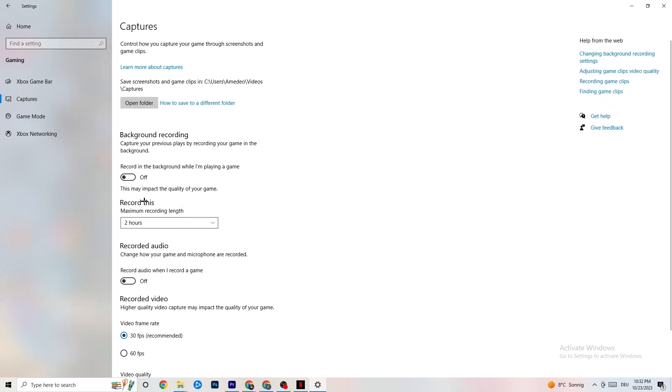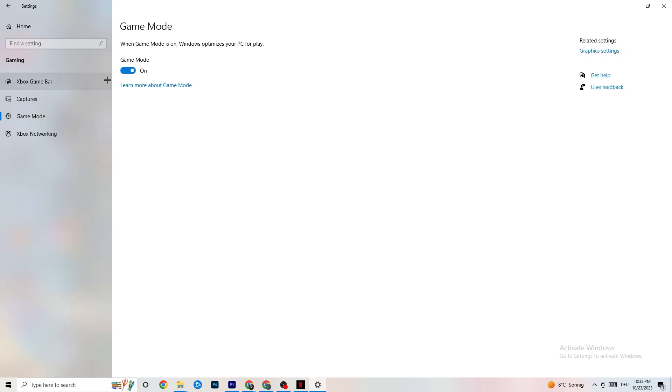Next, click on 'Captures.' Go to 'Background recording' and check 'Record in the background while I'm playing a game' — make sure this is turned off. If Windows is constantly recording in the background, it will impact your game and cause crashing. If you want to record, use OBS or similar software instead. Also go to 'Record audio' and make sure that is turned off too, as it drains performance.